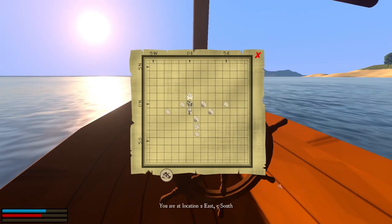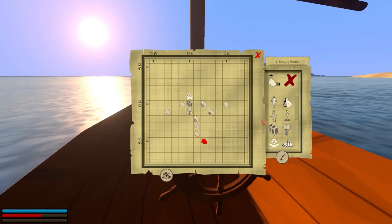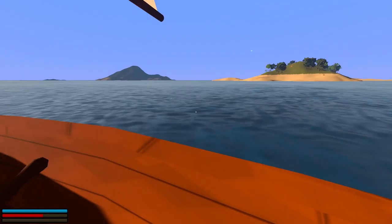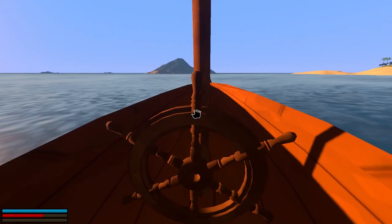Here is our map, here is our current location — we are 2 east and 5 south, right here-ish. There's an island right there. The home island, our starter island, is right over there, but let's head on over this direction. I have no idea what's really over here, I'm just hoping on finding something cool.